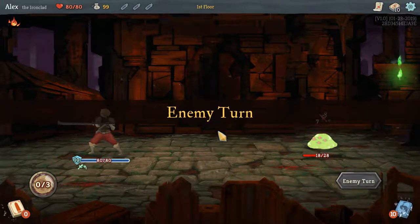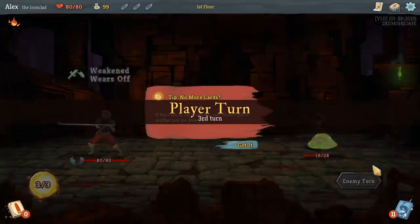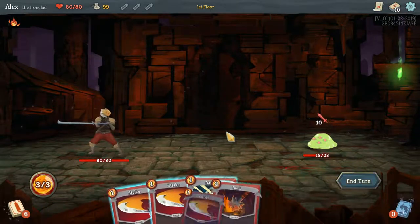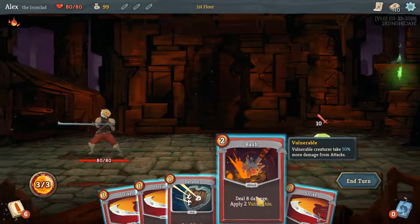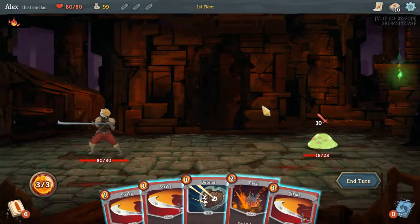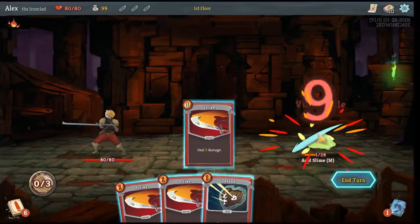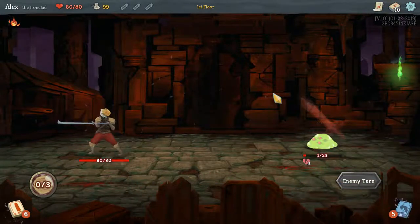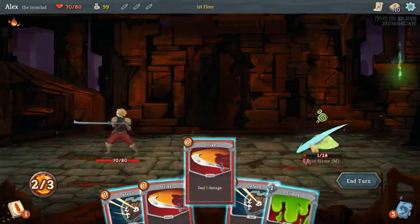Just try to stay at full health. No more cards — if there are no more cards to draw, your discard pile shuffles them to the draw pile. Yeah, I know that — that's kind of the main thing about this game that I really love. We just have one defend. Oh, that's one more — damn, that's unfortunate, we're gonna take 10 damage. I didn't quite understand how vulnerable worked so I just wanted to try it out.